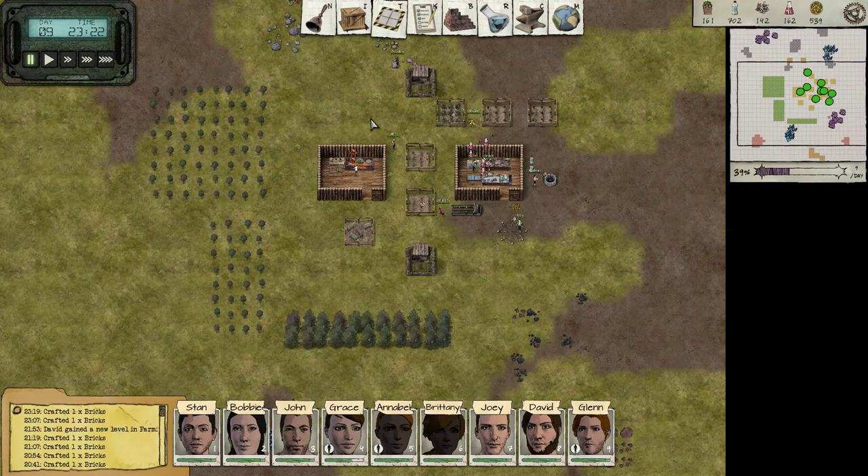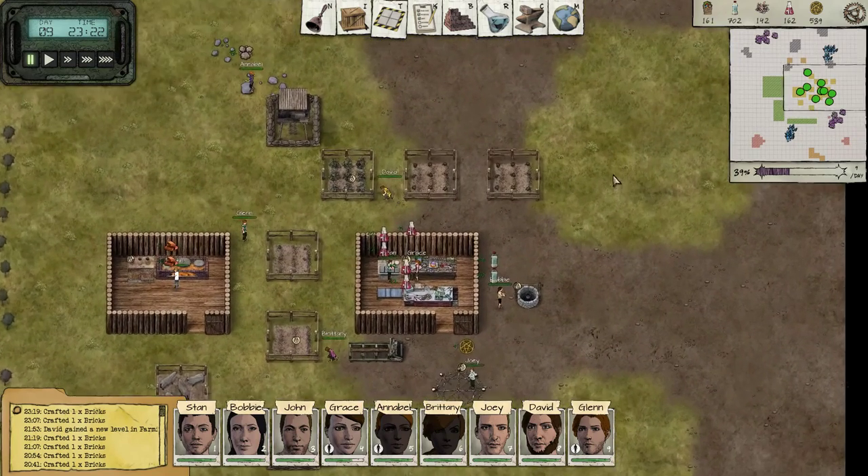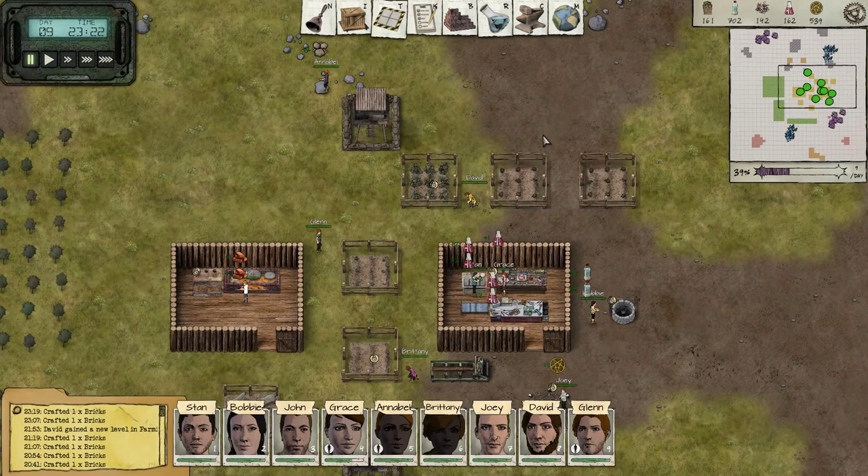Hello guys, my name is Fox and welcome to part 5 of the Judgment series in Alpha 6. Let's continue. In the previous episode we managed to pick up two extra people for our colony.